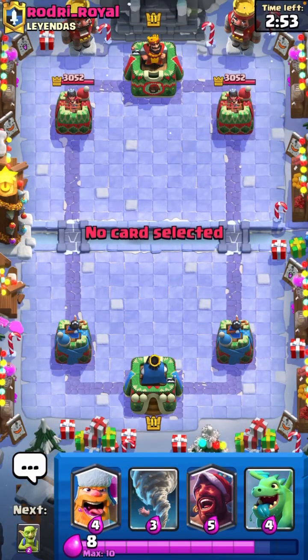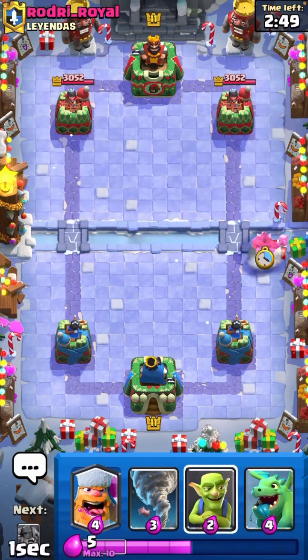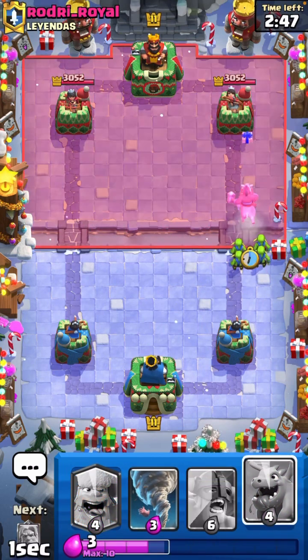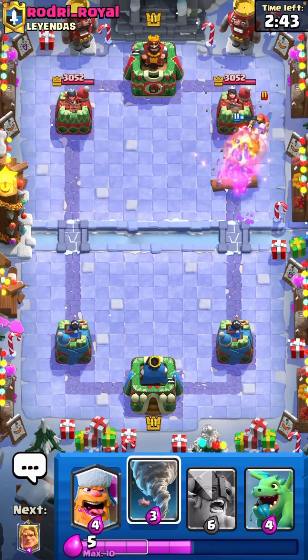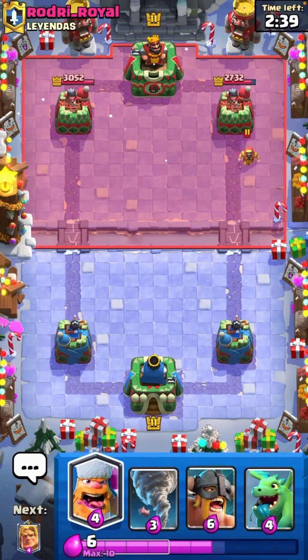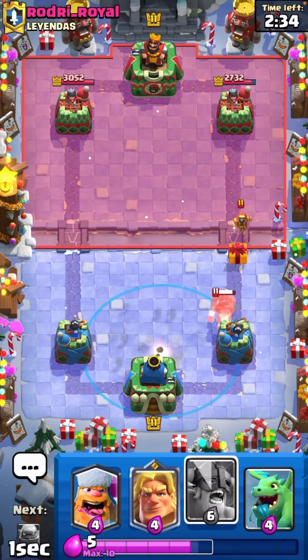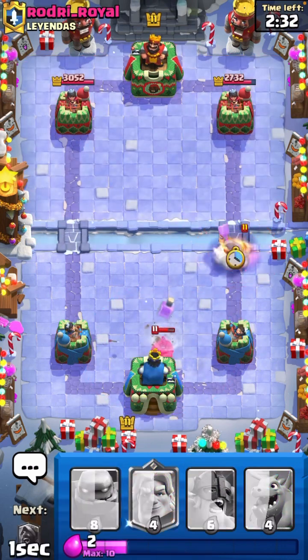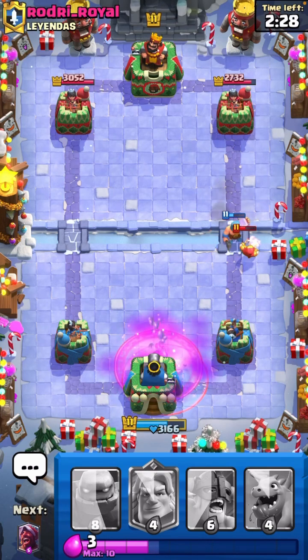We're up against Rodri Royale. I'm honestly going to Santa Hog first play. Goblins behind it just so they get splashed with whatever potion he drops. Invisibility — fun. Clone is such a funny one. The new invisibility thing is ridiculous. I'm going to go ahead and pull this King Tower just to get rid of it. Lumberjack on the wizard — oh, he went invisible on him. That's not great. Lumberjack's going to die.